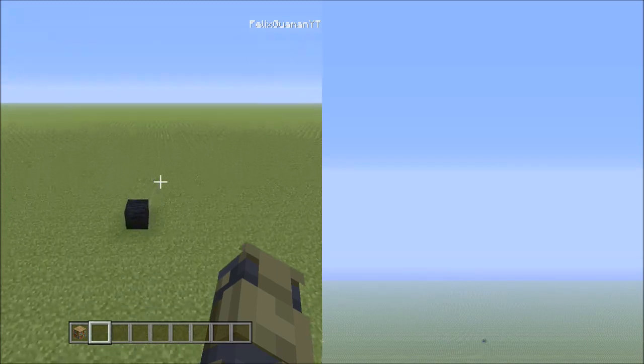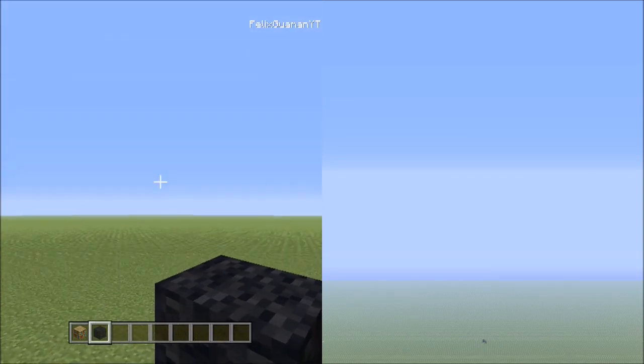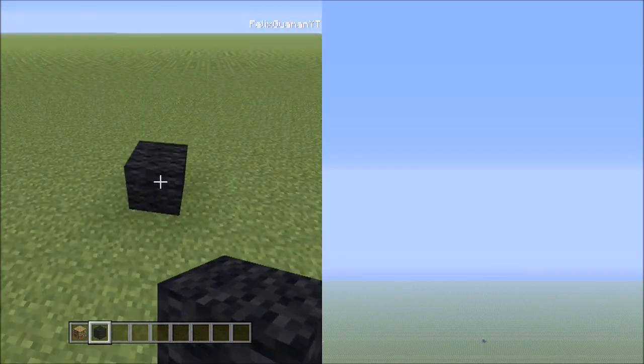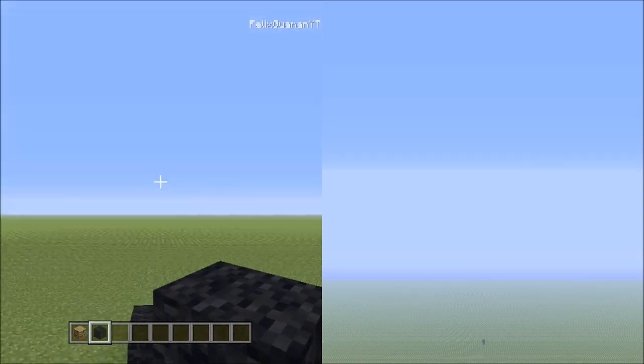We're going to fly over here. I already have this black wool placed, but you're going to want to take out the black wool and find a nice, large, empty space, because this pixel art is going to be very large. Find a nice space in your pixel art world, go ahead and put a black wool down there — it's going to be the very center of it.